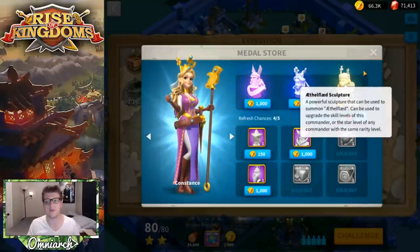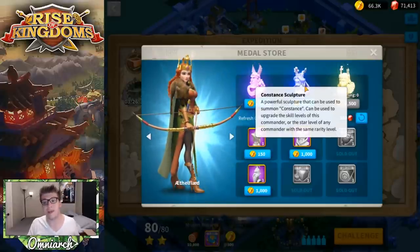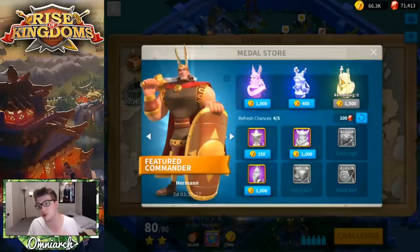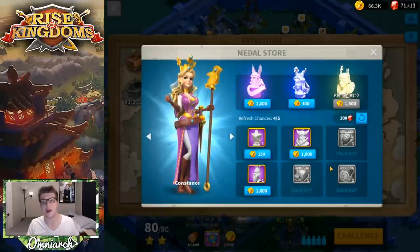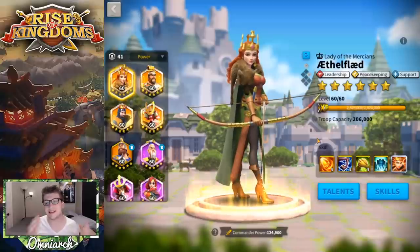Don't let that discourage you — you should be getting sculptures of her every single day until she is expertise. As a brand new player, I would suggest maxing out Constantine first, and then every other metal should be going into Aethelflaed unless you see a regular legendary in the shop, which is pretty rare.